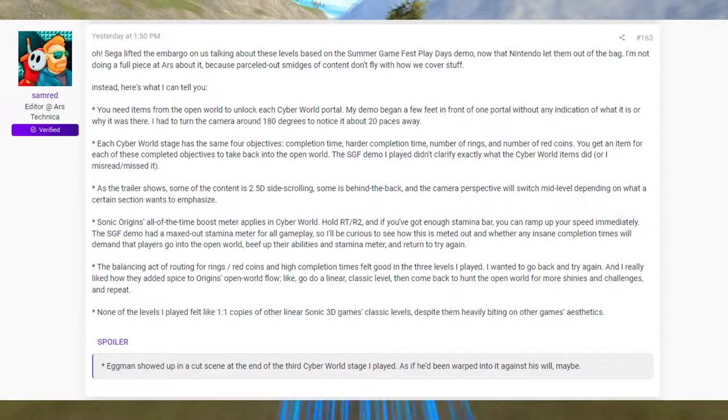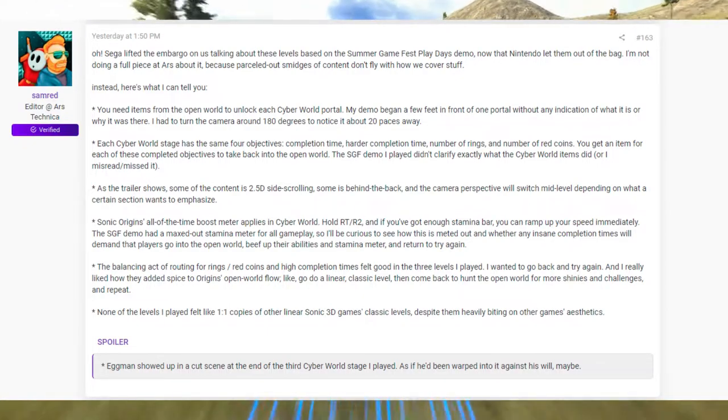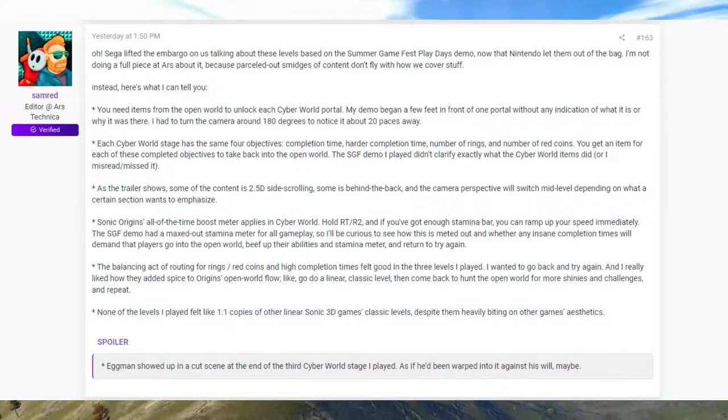Journalists state that there are three modes to the levels: completion time, heart of completion time, and the number of rings and red coins you collected. There are both 3D and 2D sections to the stages, but mostly 3D.